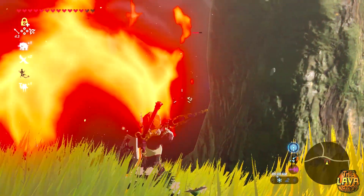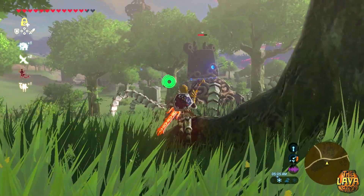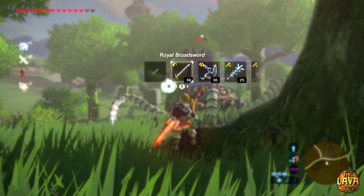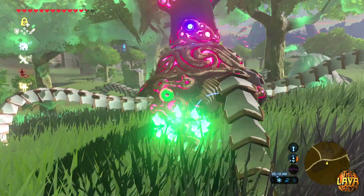My seventh tip is to shoot monsters in the eyes, because it sends some flying back, it makes others lose their weapon, and it even disables guardians and does a ton of damage to them.